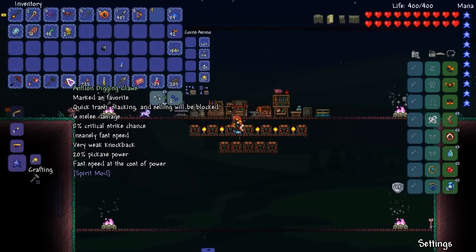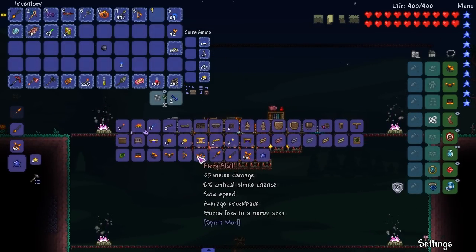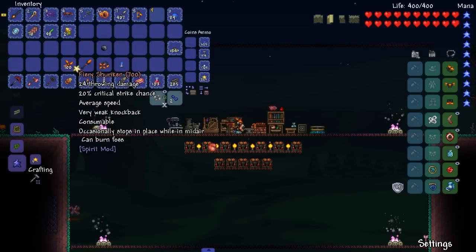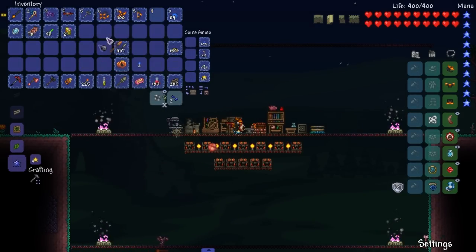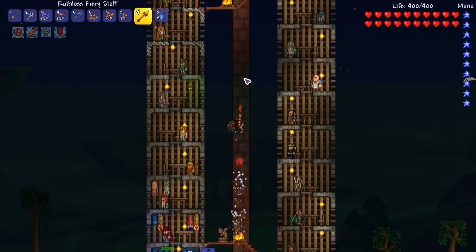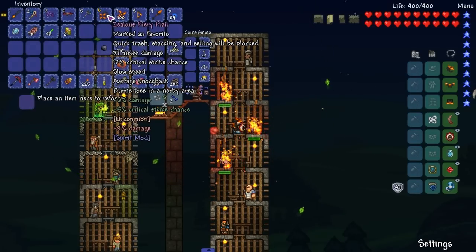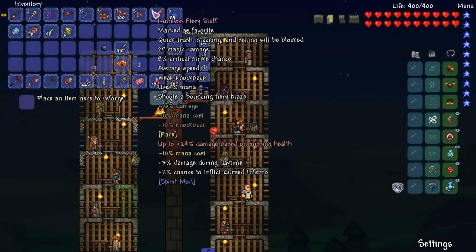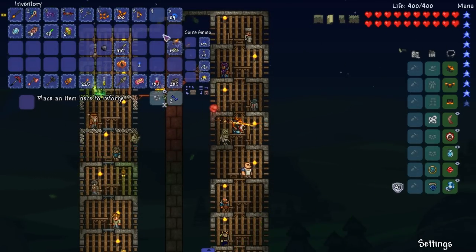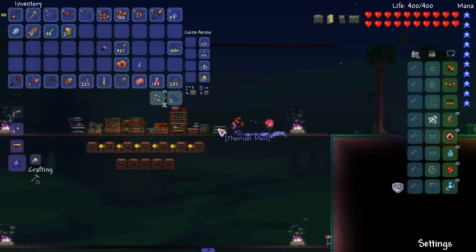Do I need these digging claws anymore? I'll just hold on to them. Staff, flail - with the rest I'll just turn them into some beautiful Shurikens. Let's see how all this fiery stuff is. The flail kinda burns everyone around me. That's a pretty good reforge - ruthless. Mana cost - that's a good thing. This uses no mana. Let's reforge the flail - might as well. Demonic, perfect. And we get a speed increase from that. Alright, let's go fight some Tide.